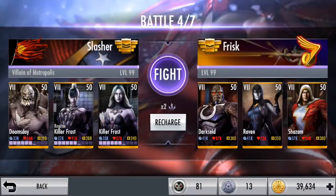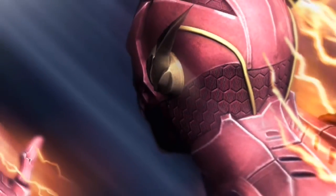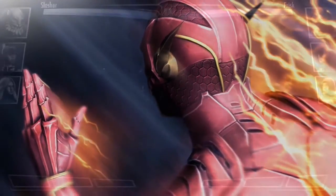Doomsday has a different swipe combo than most — he only deals 2 punches. The thing is though, those 2 punches deal more damage than most. So let's take a look at what he can do with those unblockable attacks and super boost damage.